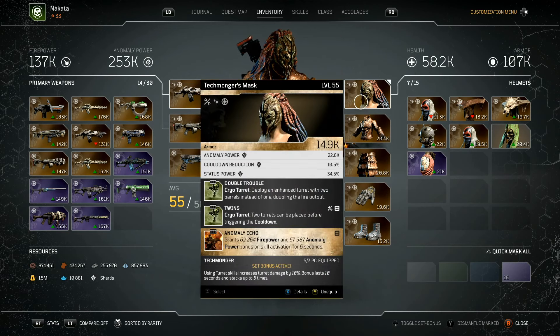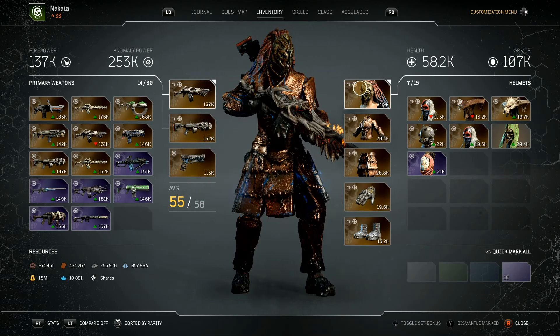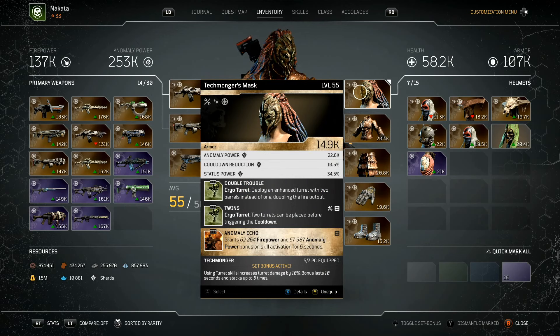On my helmet I got Double Trouble, which puts out enhanced turrets. The normal turrets are now upgraded — instead of one barrel per turret, it's two barrels per turret, pretty much doubling the firepower. Also, Twins, which means I can throw out two turrets instead of one, because normally you only get one.